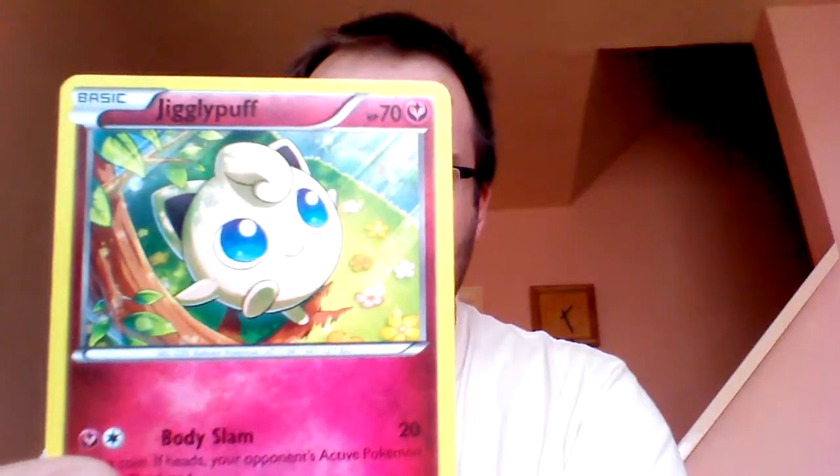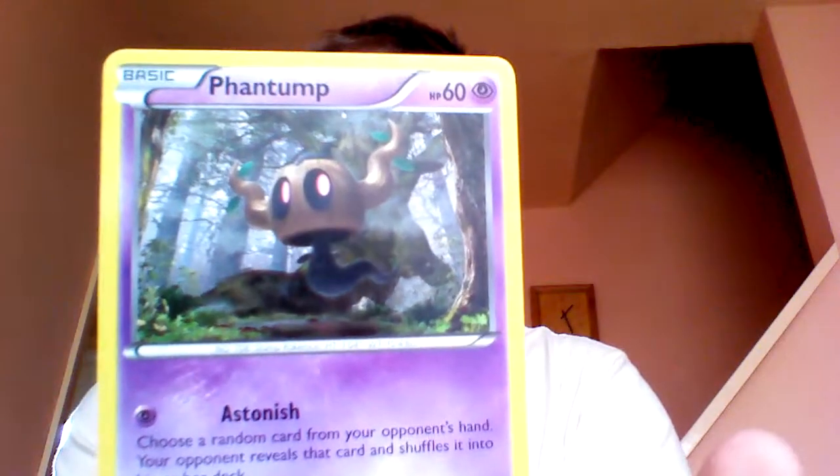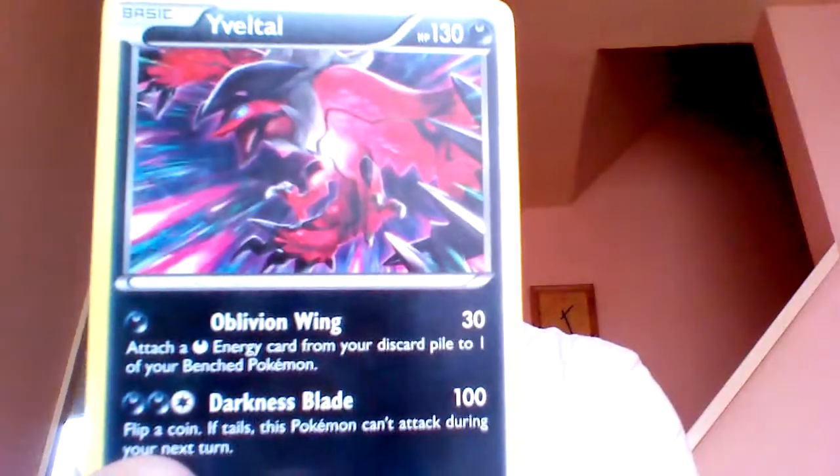We've got another angry Diglett. Jigglypuff. Shellder. Phantump. Steel Energy. Reverse Holo Solrock. Eviolite — that's nice to get. Okay, the nice flying devil dark bird.